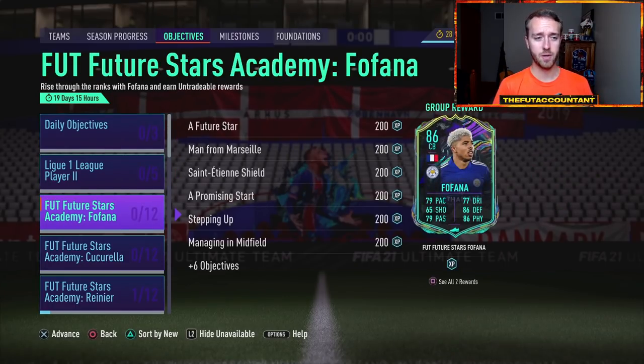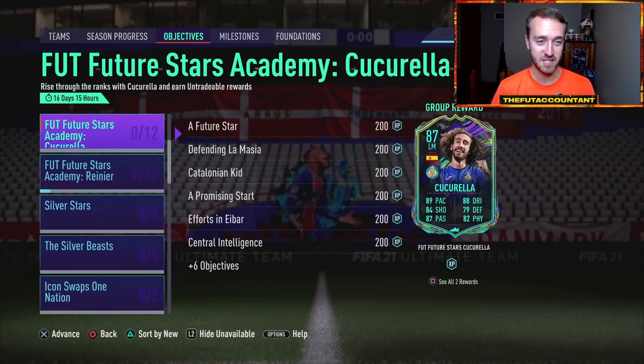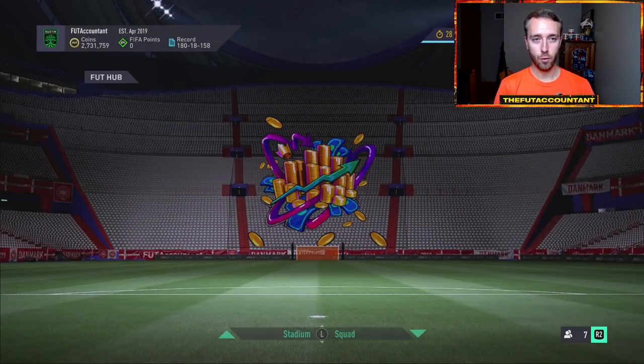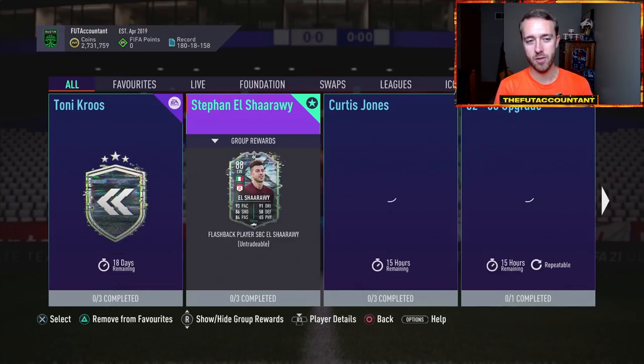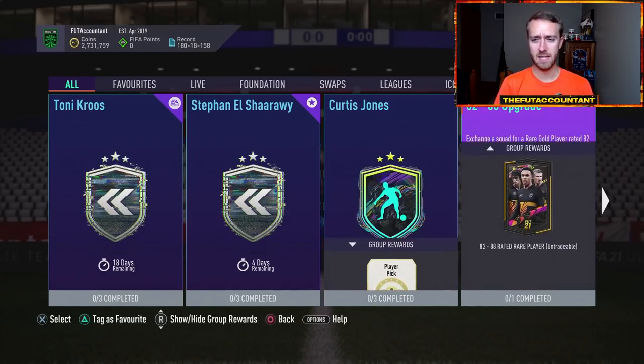These objectives are out for a long time. The objectives category is really busy right now. I do think EA will release some sort of What If card through objectives today — there'll be demand for it because it's a live card that upgrades, especially if it's a meta player from a big team. I also think we'll get some sort of SBC today, whether it's a What If card, a player moments, or a flashback.